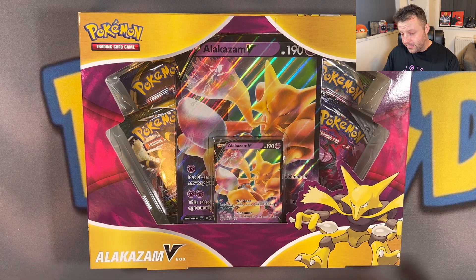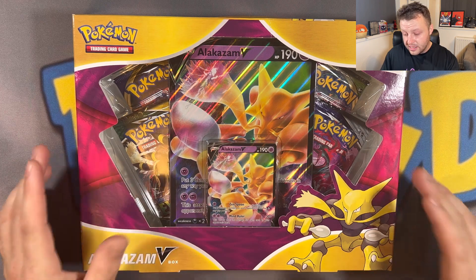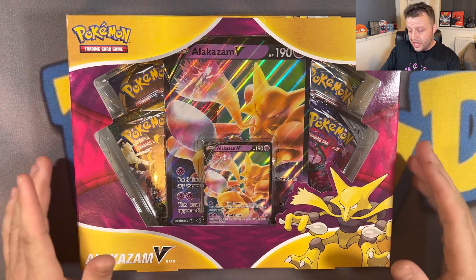Hey everyone, hope you're keeping well and welcome to the channel. I was out doing my Christmas shopping and at any shopping mall I'm at, I always find a Pokemon shop. On my travels I came across this - the Alakazam V-box, marked at £17.99 from my local Game store. This was released in January last year and I'm pretty confident it's a reprint. It's a nice price - you've got Evolving Skies, Chilling Rain, Vivid Voltage and Sword and Shield in here, so a couple of old packs. Thought I'd pick it up and open it on channel.